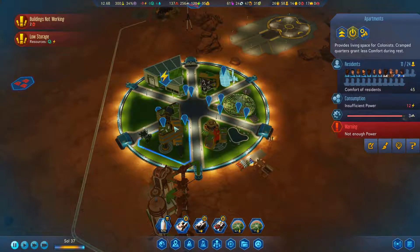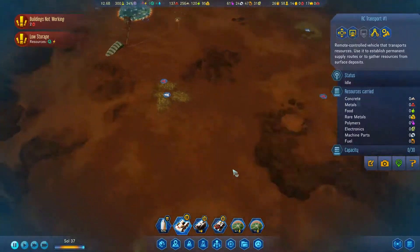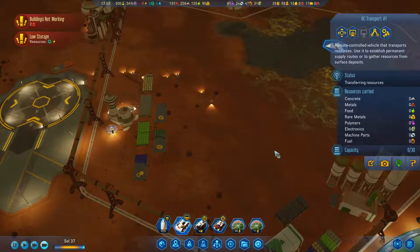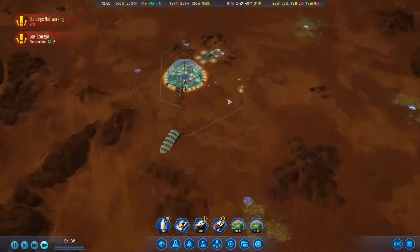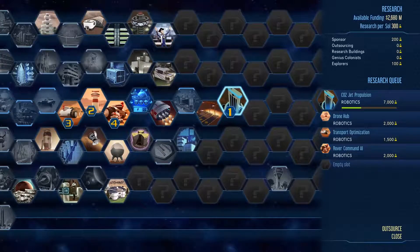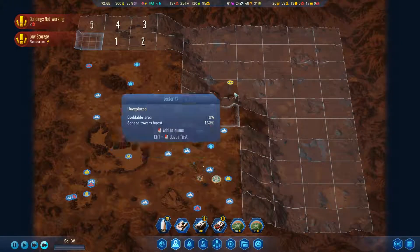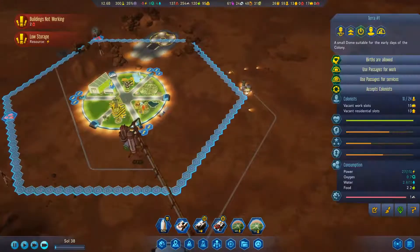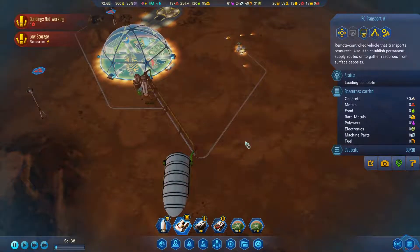Why don't you have power? Oh my gosh. We need more concrete. I've got to get a concrete thing down up here or something. How close are we to getting this? It's not even remotely close, actually. Nothing to research, unfortunately. We'll try to make do with what we can — you have concrete.